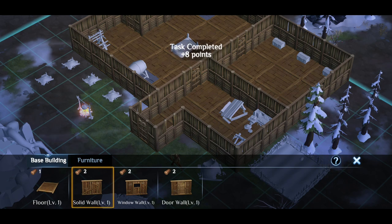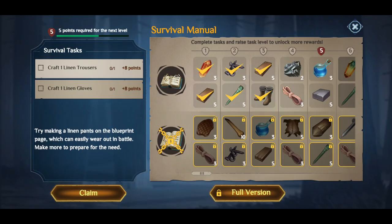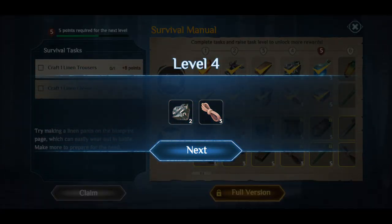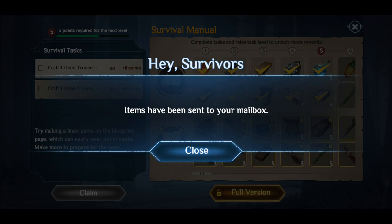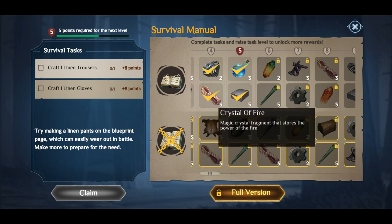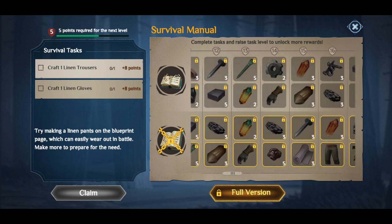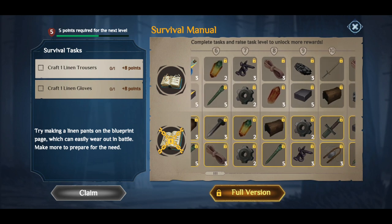Let me go back in, break down that wall, and add a solid wall instead. There we go — got my points. It's telling me to craft some trousers and things, which is fine; I'll claim those. I've got the mithril required and everything's been sent to my inbox. I need to get to level eight to get more crystal of fire, so I'll keep cracking on and that should be my best play.